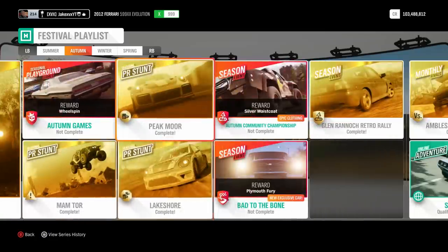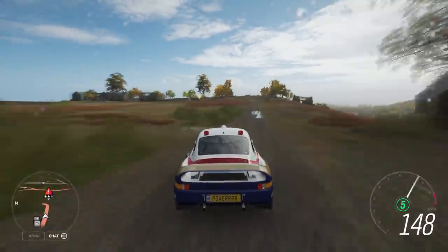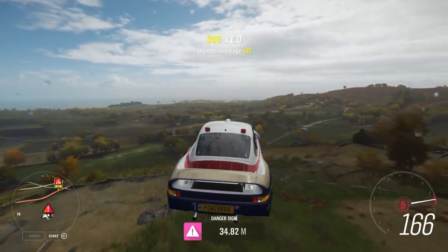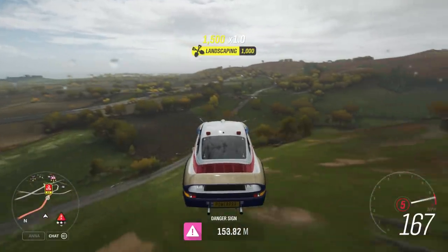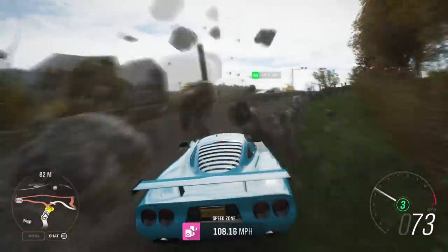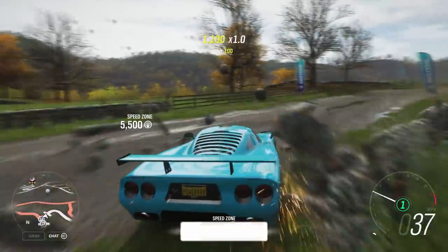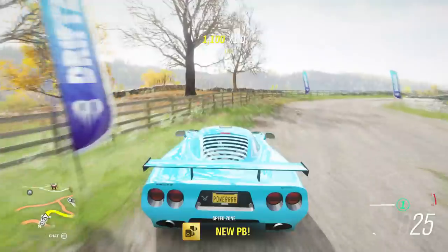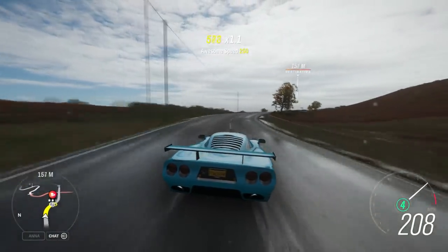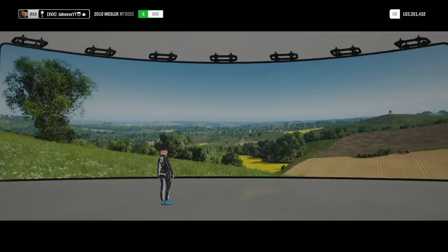Then I recommend you do all three of the PR stunts — they're very simple and easy to do. One of them I did in the Porsche Rally up at the mountain; easily get three stars for that. Then there's the dirt speed zone down at the bottom of the map — I did this in the Mosler, which worked surprisingly well. And then the other one is a speed trap in the middle of the map, which I also did in the Mosler — you just need a high speed car. All three of these PR stunts combined will give you another 18%.